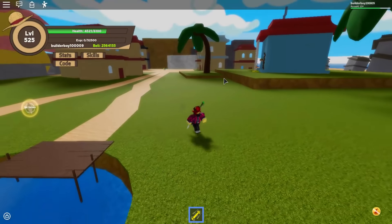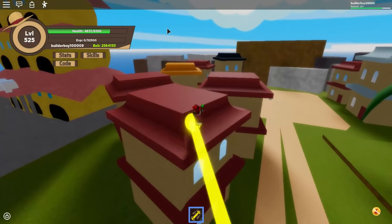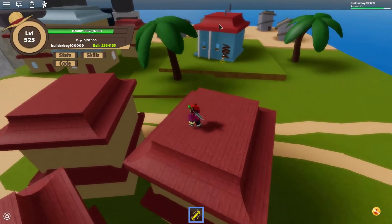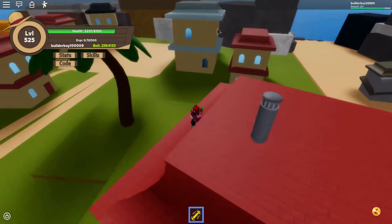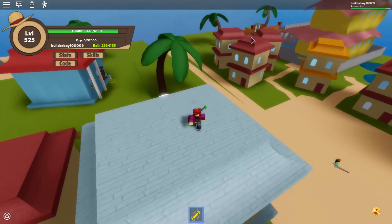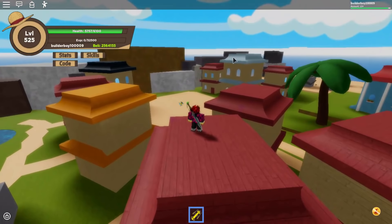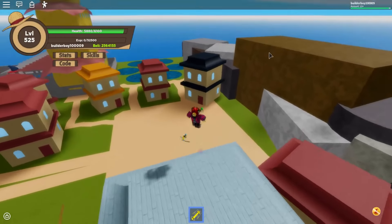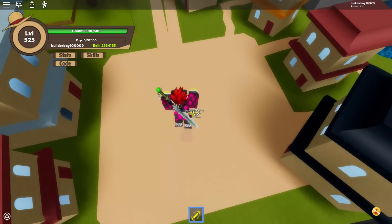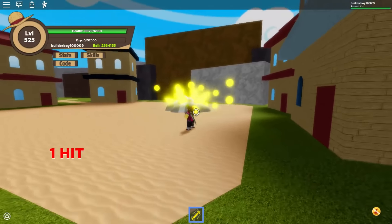We also have the E move, which is the light teleport. This is much better than the fly move. The cooldown is around three to five seconds, which is actually pretty fair. It also makes you invincible — you can just teleport around using this skill and you're basically going to be OP. The perfect combo is up to you depending on how you use these skills, but it's actually pretty nice.